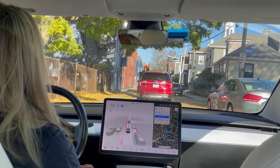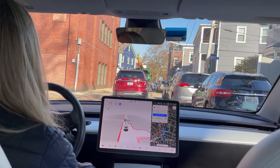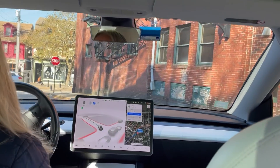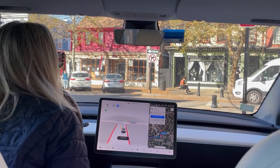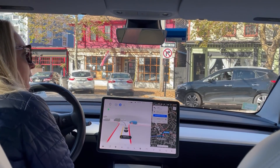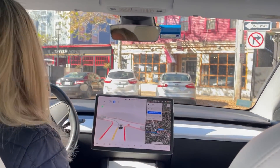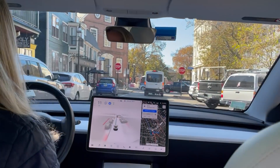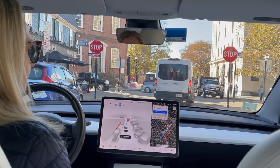This is a tight little turn, let's see how we do. All right, that was pretty good. Now we need to make another — this left is a little bit blind, it needs to creep out a little bit more, there's a parked car here. Okay, we're good to go. That was good. Straight ahead here you can see some of the movie set.